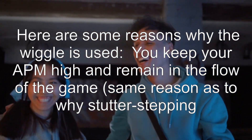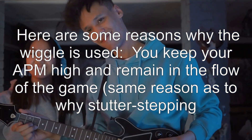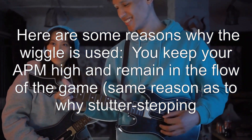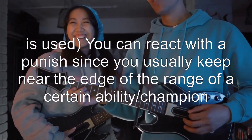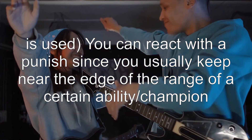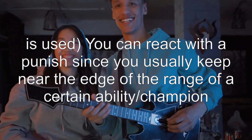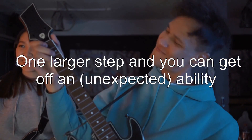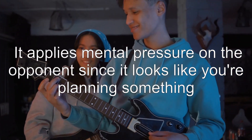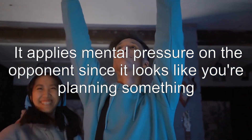Here are some reasons why the wiggle is used. You keep your APM high and remain in the flow of the game — same reason as to why stutter stepping is used. You can react with a punish since you usually keep near the edge of the range of a certain ability or champion. One larger step and you can get off an unexpected ability.